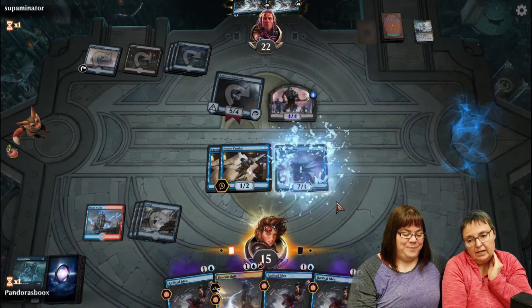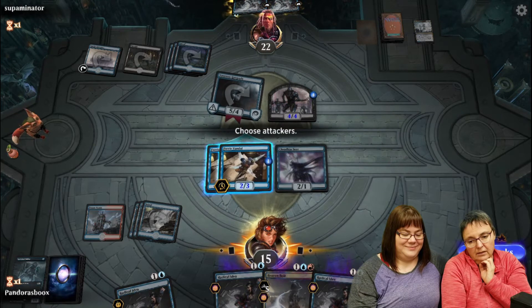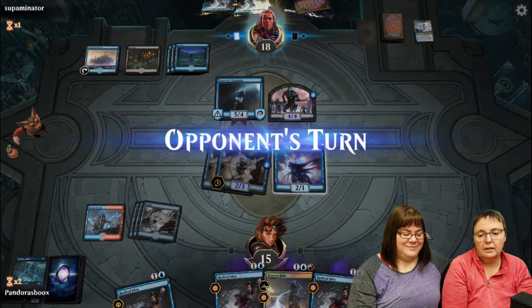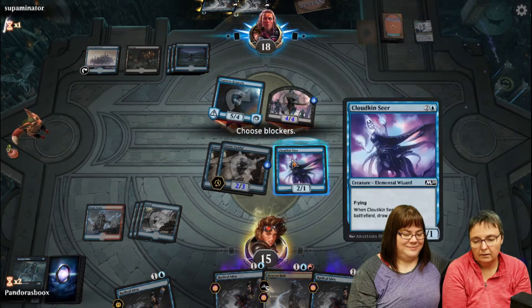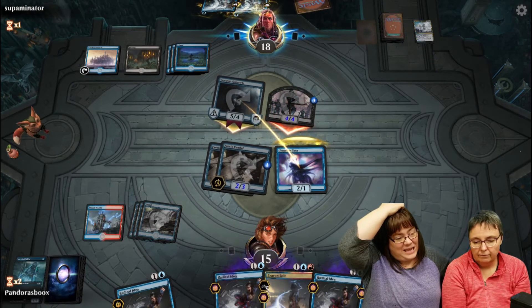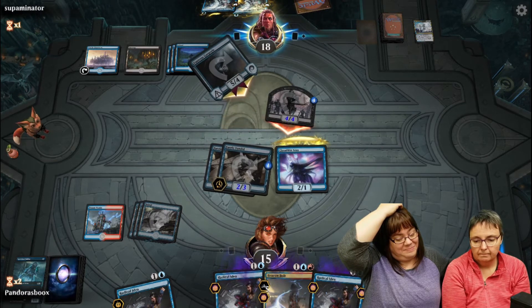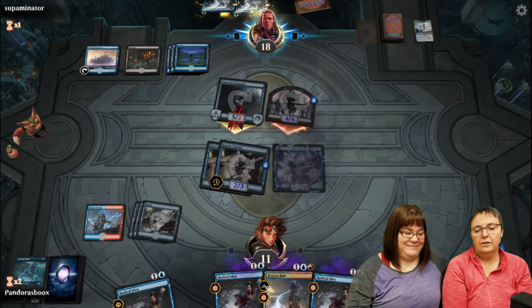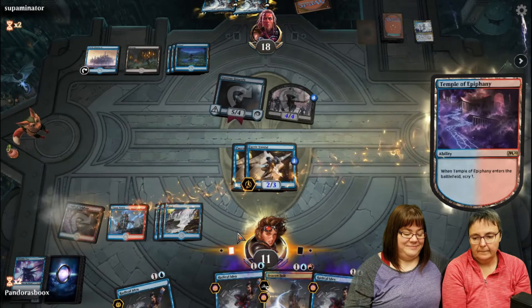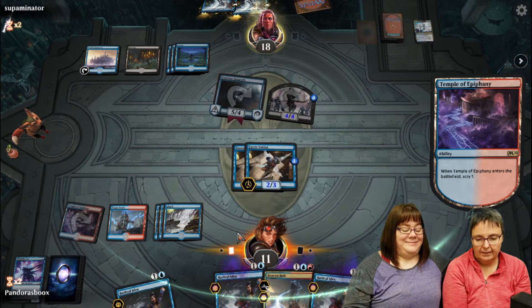Leslie is at 22 life but has Fairy Vandal with counters on it. With the Vantress Gargoyle having seven cards in graveyard now it can swing. Leslie is walking with Cloudkin Seer in the air - she doesn't need it anymore and has to start blocking. She scries with Temple of Epiphany. Lots of cards in the graveyard. She needs creatures - specifically a non-tapped creature that can deal damage.